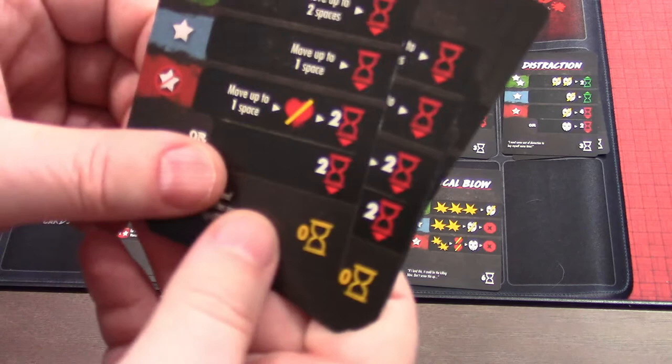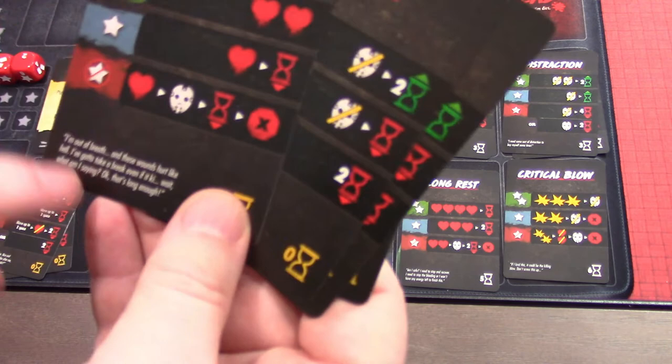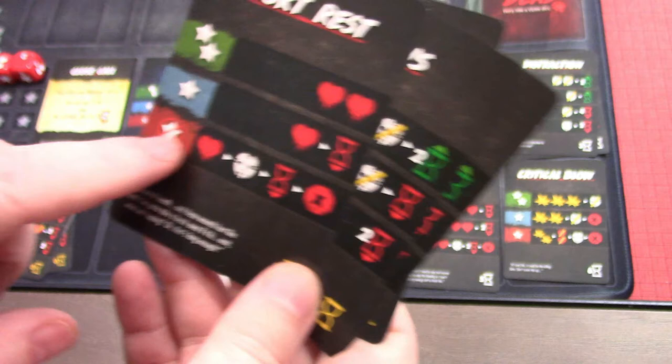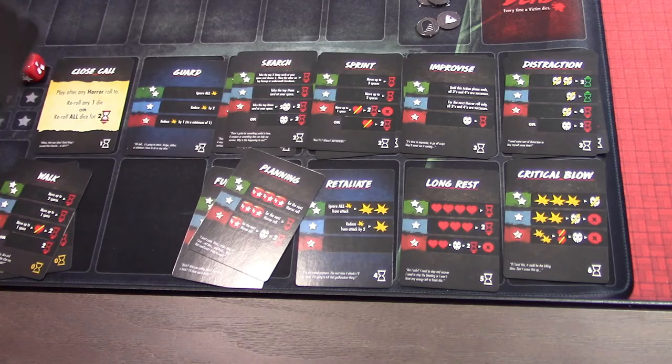So looking at the movement card: two successes lets us move up to two spaces for the cost of one time; one success, one space, cost of one time; no successes — we can move up to a space, take a health hit, and cost two time, or just spend two time and say we didn't go anywhere. We have two of those movement cards in our current hand. Then we have a short rest card — if we're injured and want to heal up, two successes gives us a health.